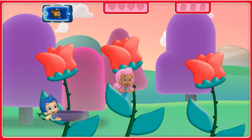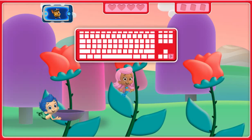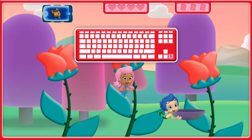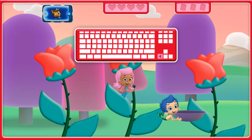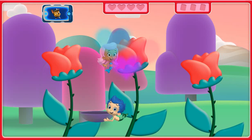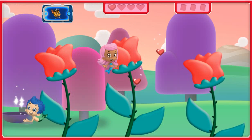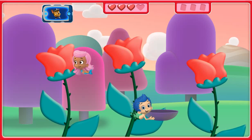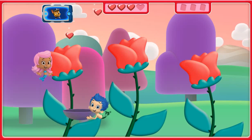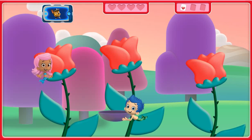We need four red heart-shaped seeds for the Friendship Garden! Press the right arrow key to move Gil to the right! Press the left arrow key to move Gil to the left! Try to catch those seeds, Gil! One! Two! Three! Tap the flower, Molly! Collect those seeds! Four! Now let's collect more seeds!